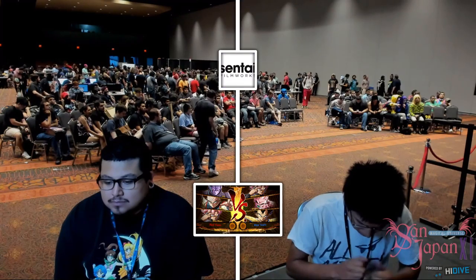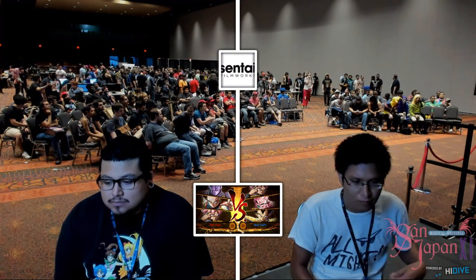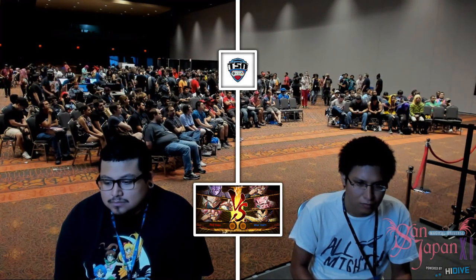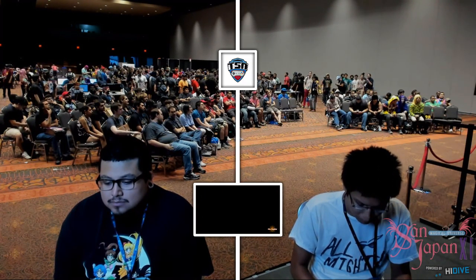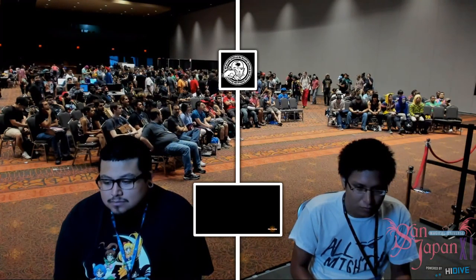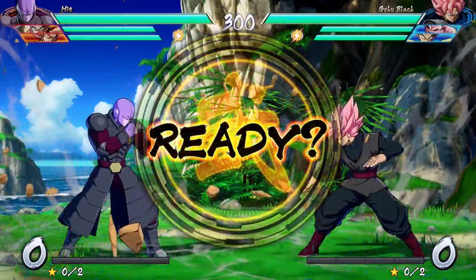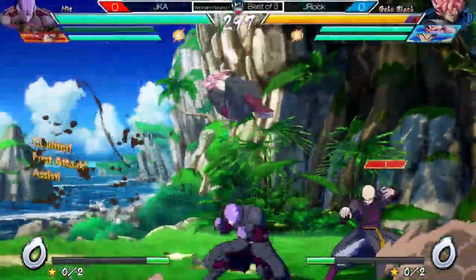All right, looks like we're going in. I see a Goku Black, Kid Buu, Base Vegeta. Base Vegeta's really good — he has loops, he has staircases, good damage, good neutral. Overall a solid character; you can't go wrong with Base Vegeta. And we're playing Hit's theme. All right, so JKA versus J-Rock.